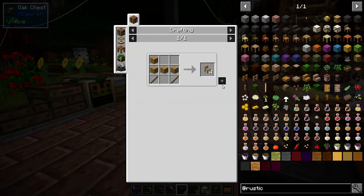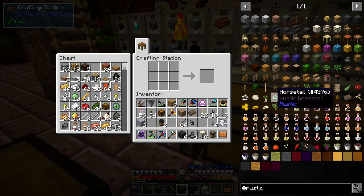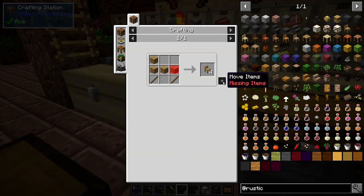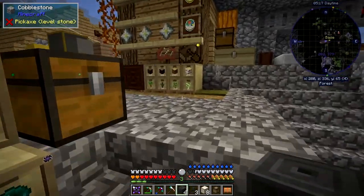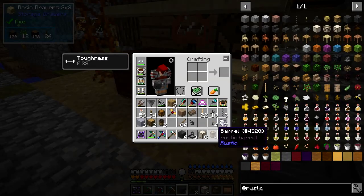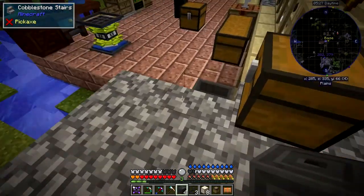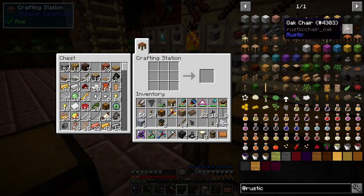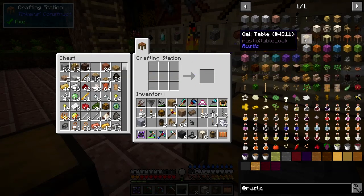Then we can make chairs and tables. Let me make an oak chair — I need a bit more oak from the chest. We can make chairs and probably a table as well. An oak chair recipe looks like this and gives four chairs. An oak table would be like this and gives two oak tables.